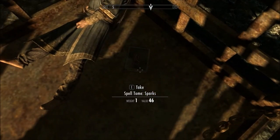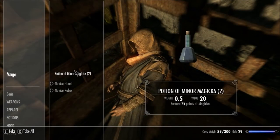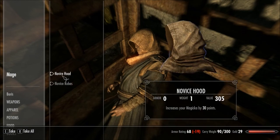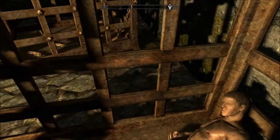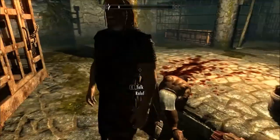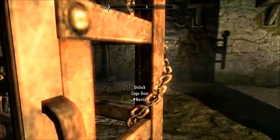Spelltome - Sparks. Let's take that. Search this dead mage - 25 gold. My first cash! We've got some good value on these robes. Take that. And we've left a dead naked man in a cell. And some more dead naked men.